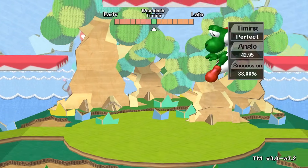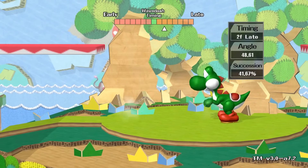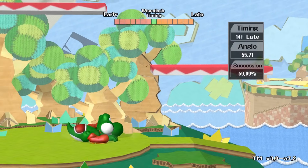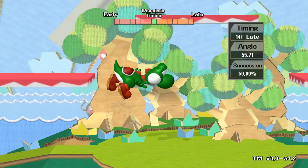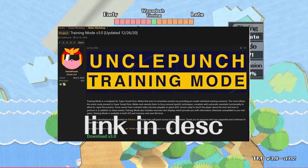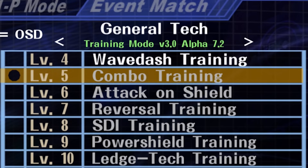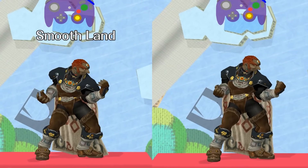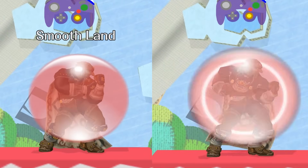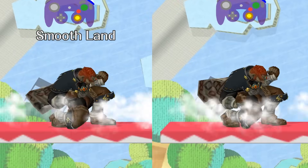Wavedashing: air dodge in a diagonal direction right after you jump. It can be used to land on platforms faster, and each character has different timings. This training mode is called the Uncle Punch training pack — this is the wave dash training event.